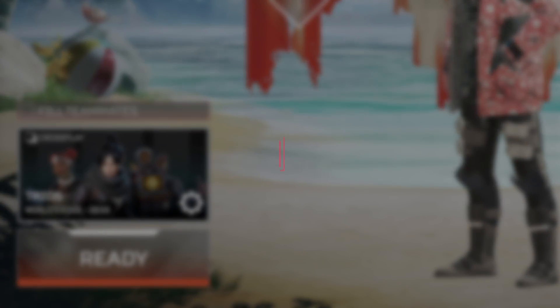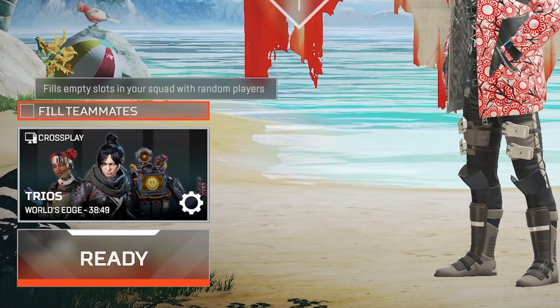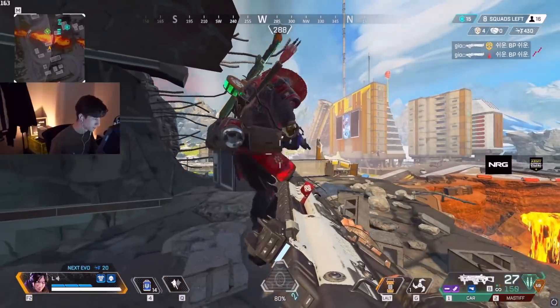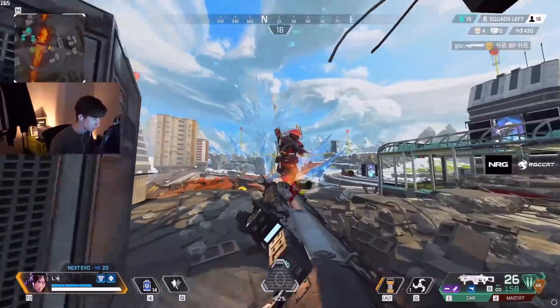Starting off, tip number one is to start no-filling pub games. There is simply no better way to improve at Apex than what no-filling pubs does. While there are tools like Aim Labs, Kovacs, and even the firing range, those are mainly for your aim. And while they are fantastic tools, they can't help you get the game sense that no-filling pubs does.